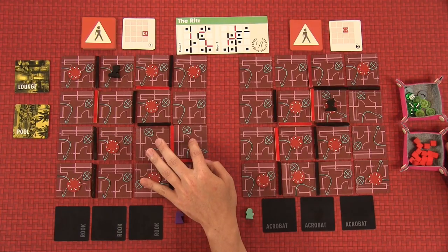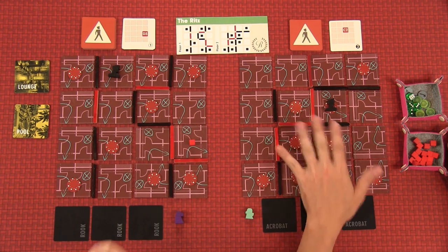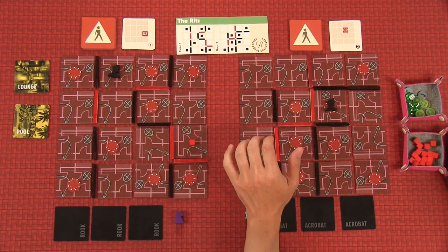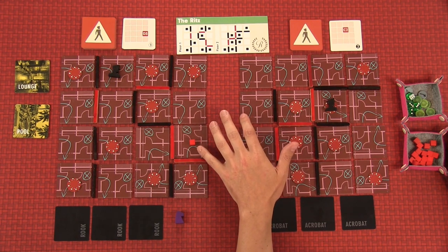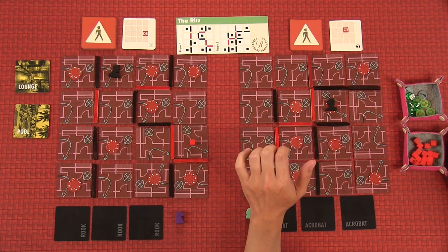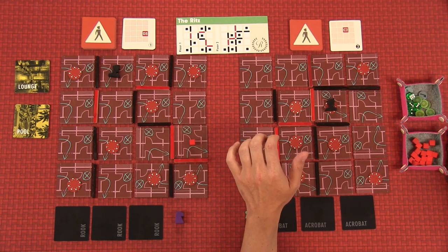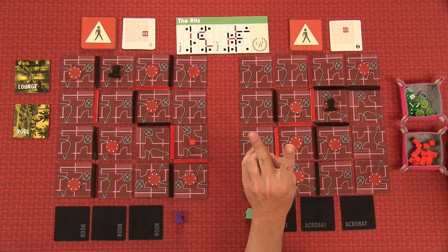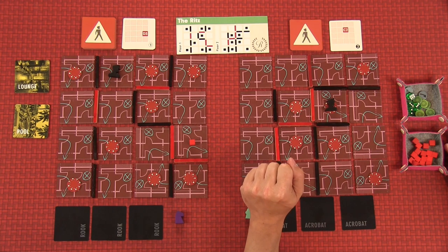Each of us takes a turn. At the end of your turn, the guard on your floor starts moving — they move three spaces towards the destination red cube. The guard on the second floor doesn't have a destination yet since we're not up there. The bouncer on the first floor is heading towards his destination. If they ever move into your space or you move into theirs, you accumulate two heat of the six max. If anyone reaches six heat, we all lose.